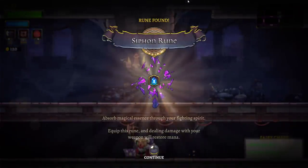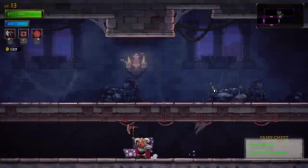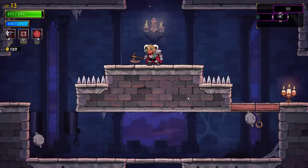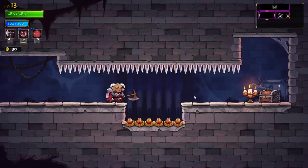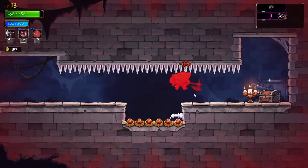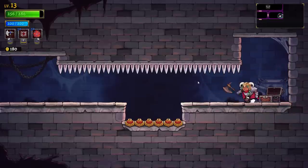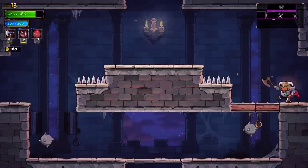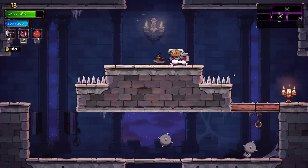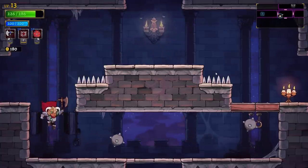We get a crystal — Siphon Rune! Absorb magical essence through your fighting spirit. Dealing damage with your weapon will restore mana. That sounds great! I will happily unlock that — I'm glad we cheesed it. Tiniest jump in the world! Oh my god, I barely grazed the button and I get launched into space! I swear I am just literally — that's the quickest tap! That jump right there — that's as short as you can go!